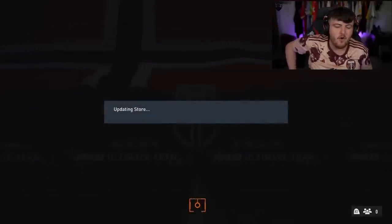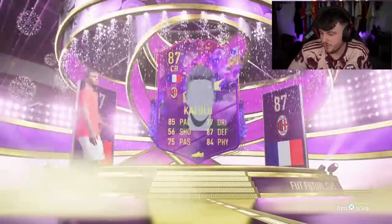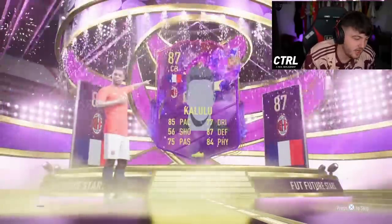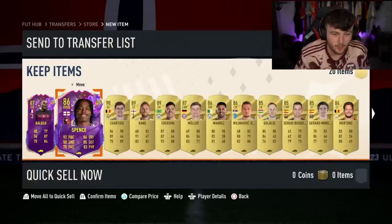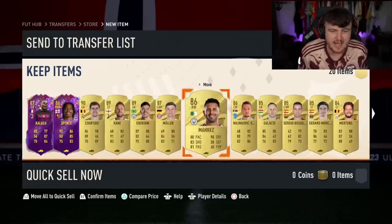Now for the 84-by-20. Back-to-back Future Stars is what we're going to see, eh? Come on - yes! Who is it? French, centre-back. It is Kalulu! Let's go, man. I was hoping that would be Cherki, but Kalulu is still sick - Kalulu is a decent card. Two brand-new CBs, you're welcome. New defensive partnership. Double Future Stars pack, some good fodder too - Courtois, Kane, Ederson. That is a really good 84-by-20. Happily take that, EA. Thank you very much.